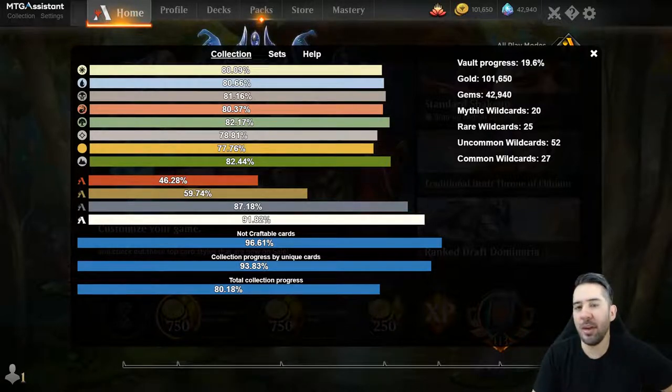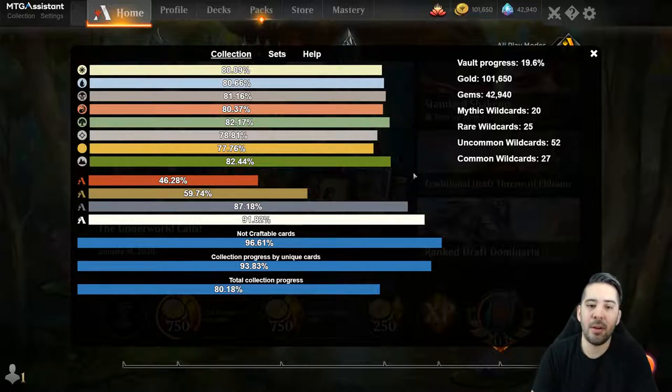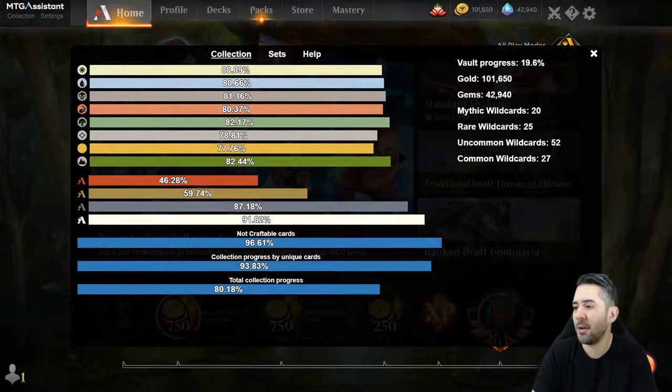A lot of work has gone into APIs on MTGHub for pulling data. You'll see data from MTGHub on the loading screen - like the top cards in standard, historic, and brawl, and also the top archetypes and decks. I also had some bugs on MTGHub - the navigation bar was bugged over the login dropdown and also over card prices. That's been fixed.